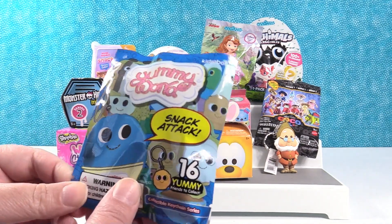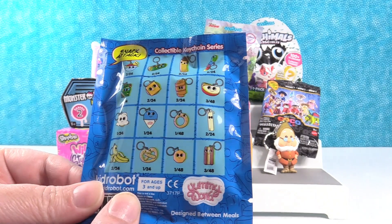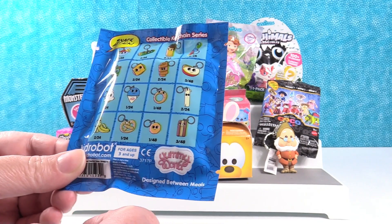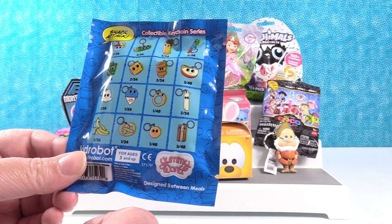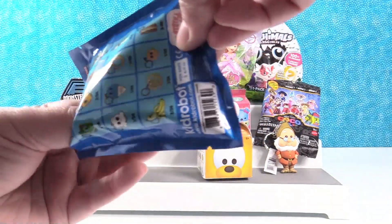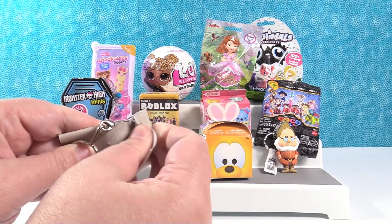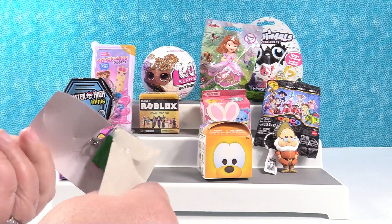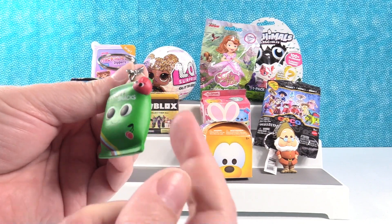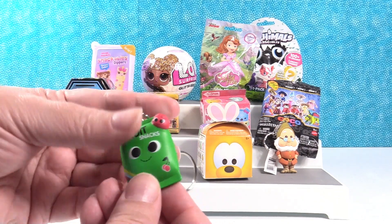Let's open another keychain. It's the Yummy World Snack Attack - there are 16 yummy friends to collect. Some of them are super rare, like the onion ring. I think that's a bag of gummy fruits - fruit snacks maybe. It has a little cherry right there, and that could be a little cherry gummy treat coming out of the top. I think that is super cute - I like the little fruit snacks.